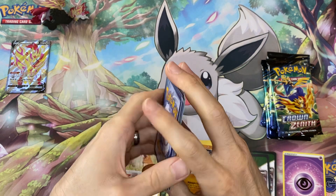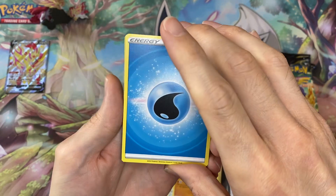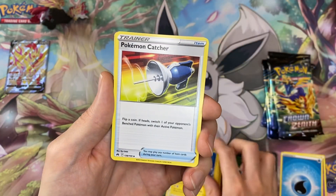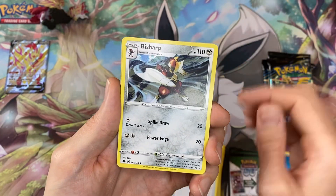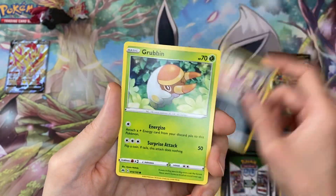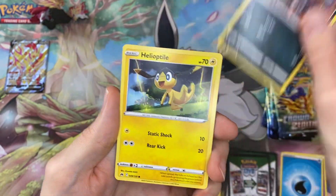This has been bad news so far. This has not been as good — Zamazenta is my preferred over the Zacian, but the pulls in here are non-existent, so I might have to change my mind.